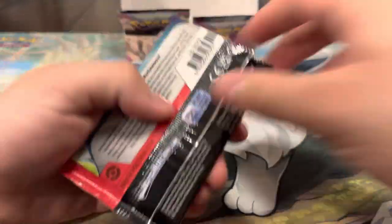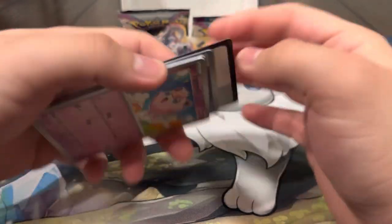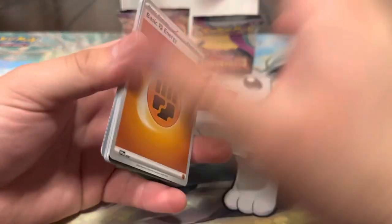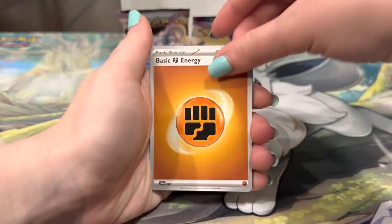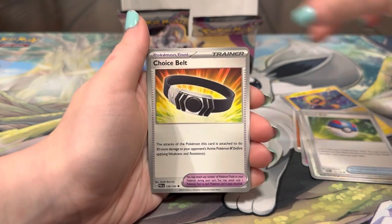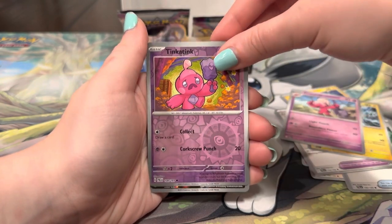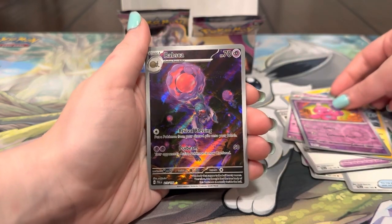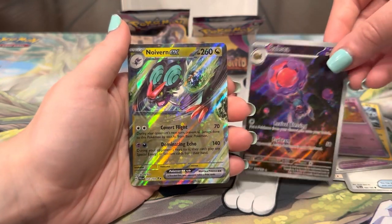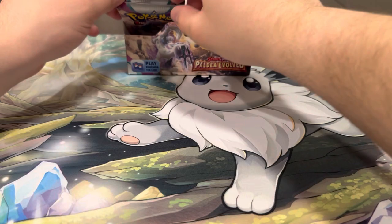Five packs left — still missing a special illustration rare. Definitely my favorite pull of the video though is the Chien-Pao. Energy, Jigglypuff, Toedscool, Girafarig, Great Ball, Choice Belt, Palmo, Tinkaton — ooh, okay. We'll take that Rabsca for sure. And we got one more behind that — Neuriveil EX! Very nice artwork on that too. So another double pack magic on that one right there.